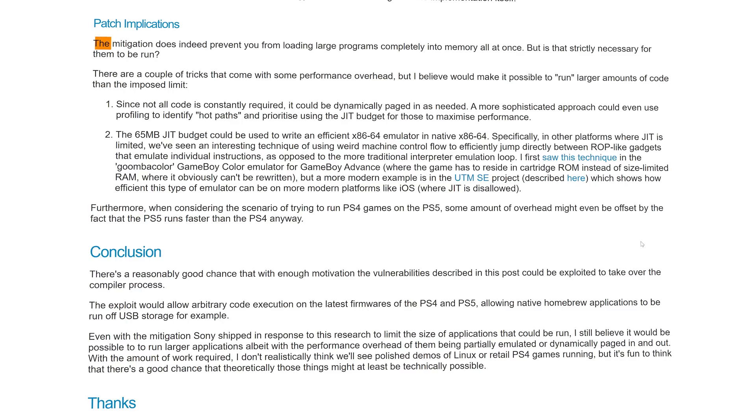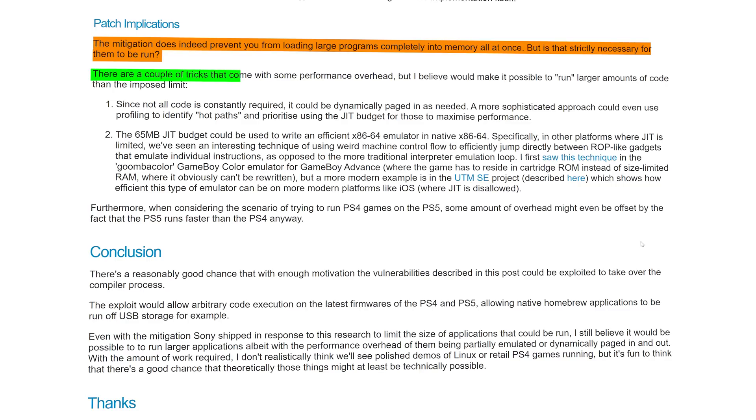On patch implications, C-Turt notes that the mitigation does prevent you from loading large programs completely into memory all at once — but is that strictly necessary for them to run? There are a couple of tricks with some performance overhead that he believes would make it possible to run larger amounts of code than the imposed limit. To understand these two methods, we need to understand the JIT compiler a bit. JIT — just-in-time compiler — is the type of compiler the PS4 and PS5 use; it's highly optimized, looking at CPU-heavy functions, frequently called loops, and other patterns to optimize compilation and maximize performance.